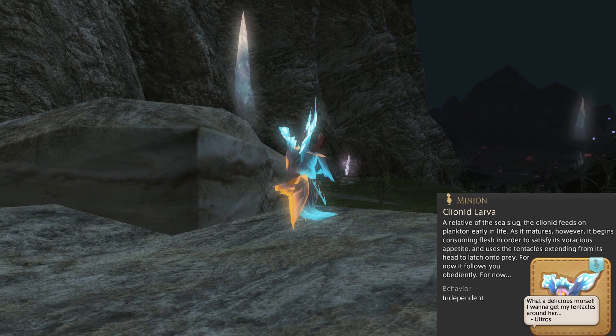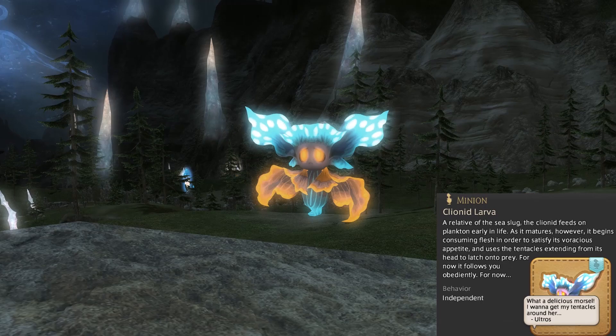For now. The hidden text simply reads: 'What a delicious morsel, I want to get my tentacles around her.' A quote there, obviously, of Ultros.